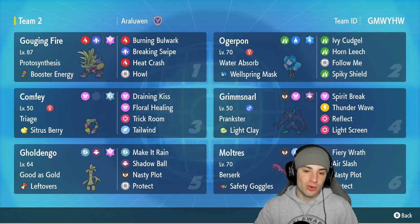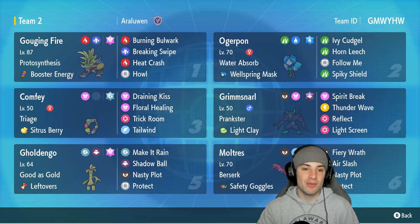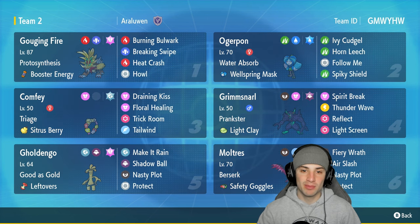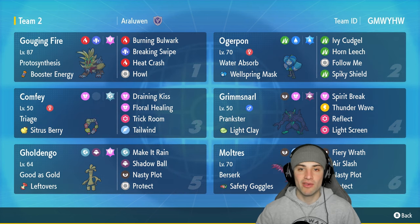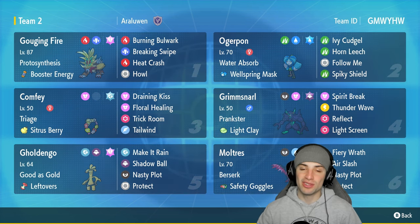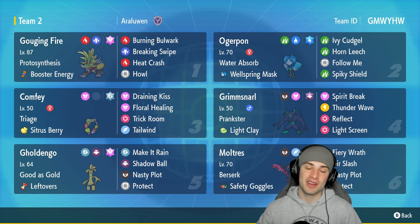Our final three Pokemon are Water Ogre Pon, Goldenglow for a big-time special attacker, and the paradox Pokemon Gouging Fire. Gouging Fire has its priority move Burning Bulwark, Breaking Swipe, Heat Crash, and Howl for an attack boost to itself and allied Pokemon.